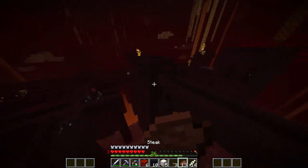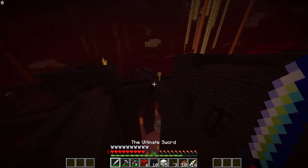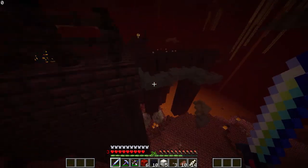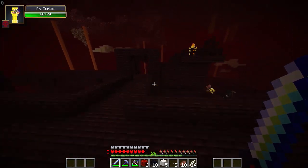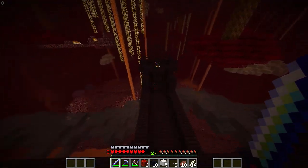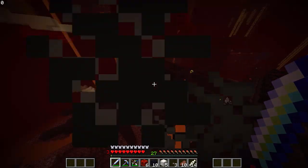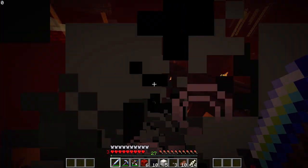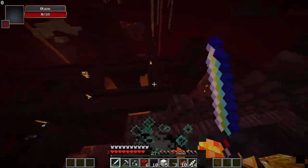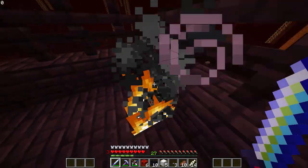All right, guys — we're back and we found a fortress finally! I had to fly around for ages to get one of these. We can get the withers, and then we can get the wither heads. I've got blaze rods. I'm just going to murder them. Try not to be a skeleton because I don't want to murder you accidentally. I think I'm a blaze. Three to spawn — one, two, die, three. How many do I have? I have four blaze rods.